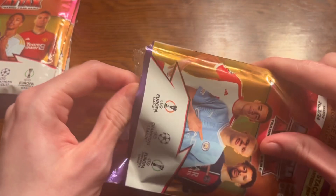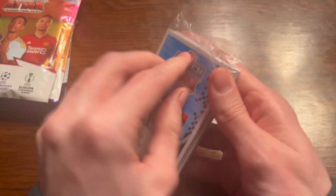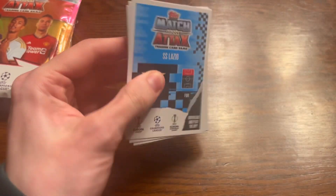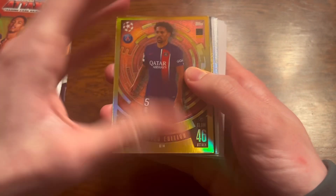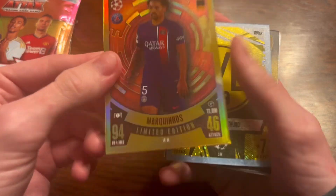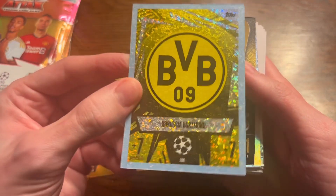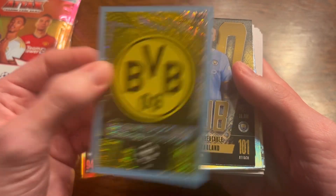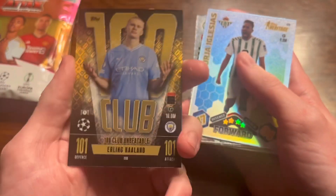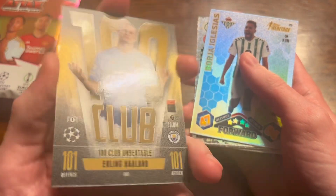We're going to get straight into multi-pack one and see what is inside it. Starting up it's Marquinhos from PSG. They come in a little see-through pack - it's nice, they've got a nice setup. So we've got Marquinhos limited edition there, lovely jubbly. With the Borussia Dortmund badge - these crystal panel badges look insane. Erling Haaland 101 - in the first multi-pack, that's how you know they're good value and you get good cards inside. Erling Haaland unbeatable, lovely stuff.